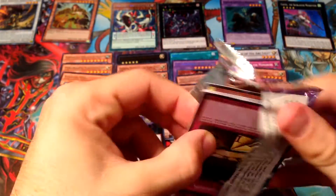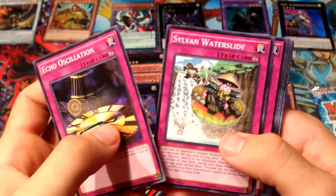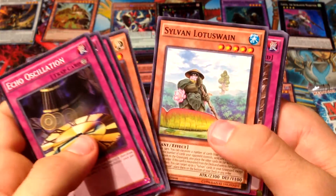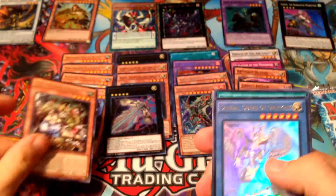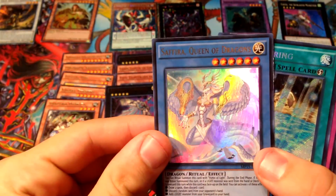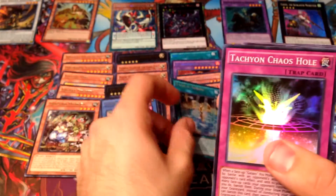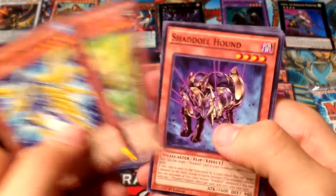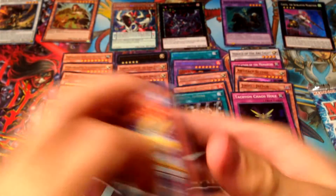Next pack — hopefully I get Dante. We got Xyz Echo, Sylvan Waterslide, Yang Zing Retaliate, Tellarknight, Sylvan Lotuswain, Raid Raptor Readiness, Traptrix Rafflesia, then we got Saffira Queen of the Dragons, and a Magical Spring secret rare! Then Tachyon Chaos Hole, Blizzard Thunderbird, Despair from the Dark, Shadow Hound, Illusion Balloons, Strike of the Monarchs, and Galaxy Dragon.